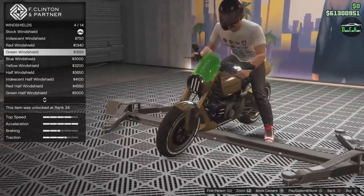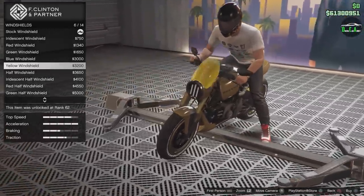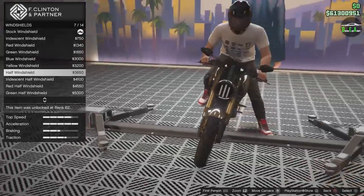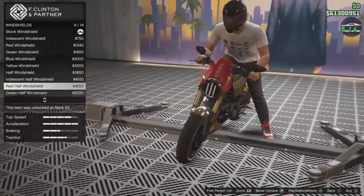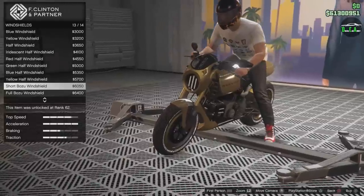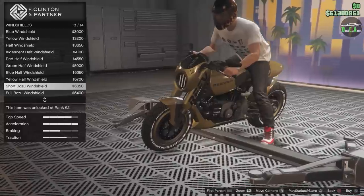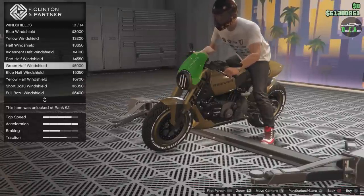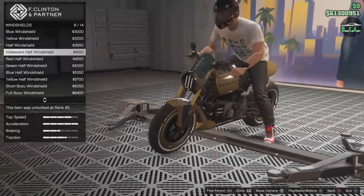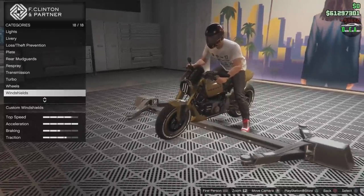Windshields: you've got iridescent options in any color of the rainbow. There's a half windshield — it's shorter, and I like that. There's also a different one that completely changes the front end look of the bike — it wraps around with vents, which is cool but makes the front end look weird, kind of like some alien cartoon. I'm going to go with the half windshield. That's all the options.